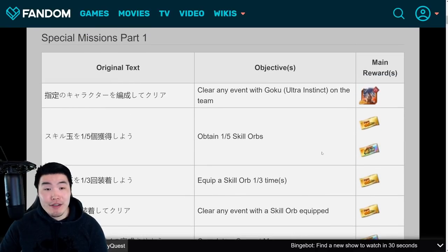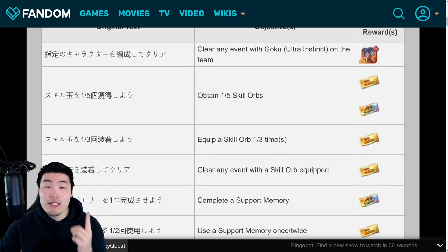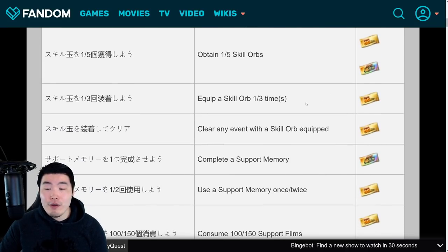Going back to the very top, we're starting with the part 1 missions. I have the actual game in my hand right now so I can cross-reference between the wiki and the in-game missions. The first mission is to obtain 1 skill orb - the stage doesn't matter, it could be the Whis event, the New Universe 7 event, or any other category-specific stage - for your first ticket. Then you get 2 tickets for equipping skill orbs: equip a skill orb once for 1 ticket, and equip a skill orb 3 times for another ticket.